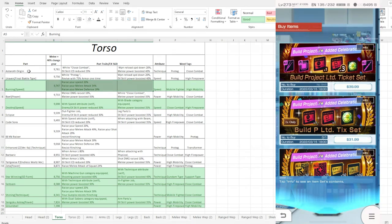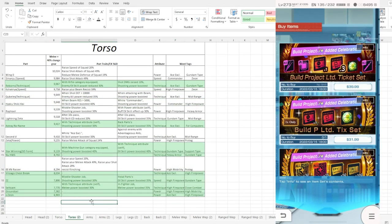Moving on to the torso for melee - burning is still up there, you've got your Eshmaw of Origin and your Raven, those are definitely some top figures. In terms of overall stat they're pretty much neck and neck - this one is probably roughly 9 points up and that one is probably about 14 points, so you're not even that far off. But this one having mobile fighter is definitely the golden sheen - you want to get that part right there.